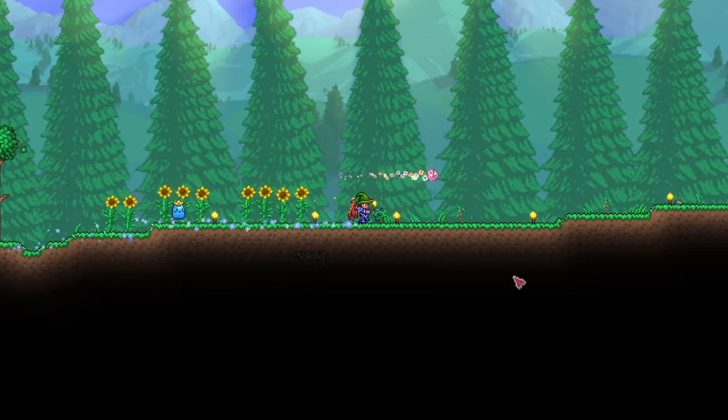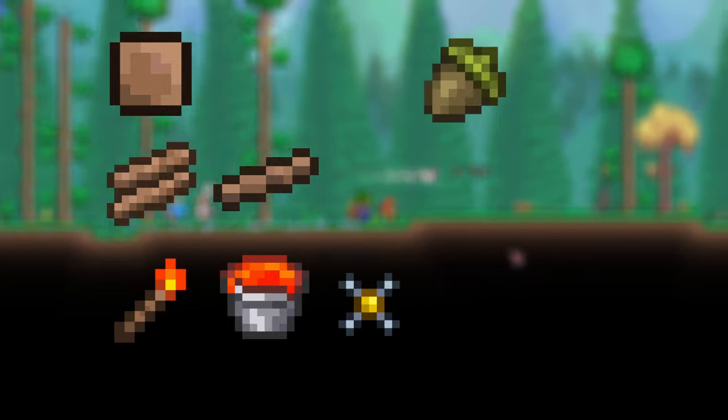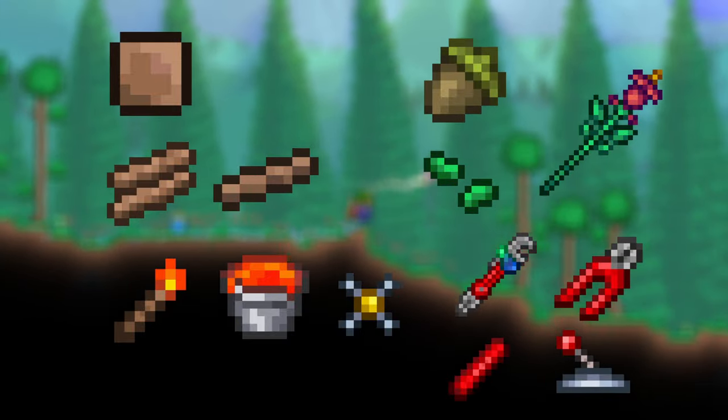For this tree farm in Terraria, you're going to need all of the following: some dirt blocks, some wood and platforms, torches, one lava bucket, one actuator, acorns, either grass seeds or the staff of regrowth, and some wiring equipment like the wrench, wire cutters, wire, and a switch or lever.